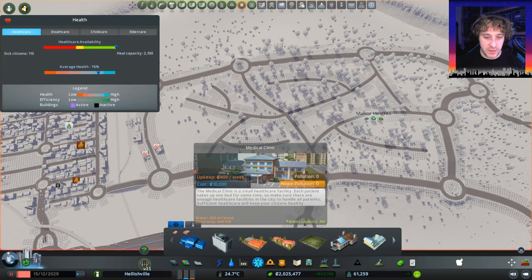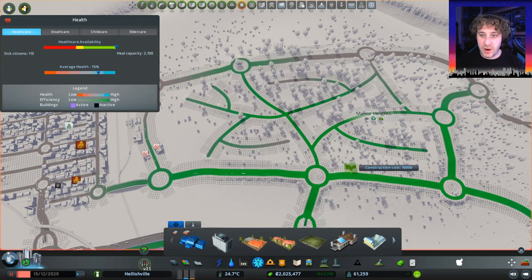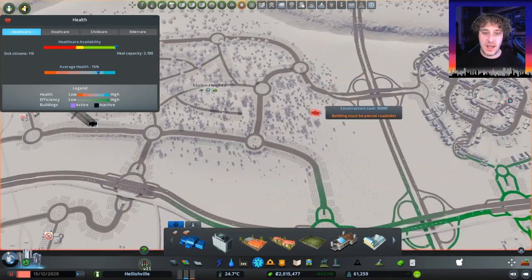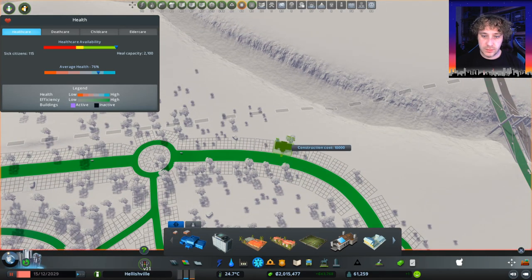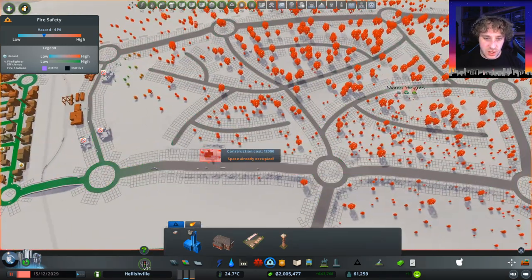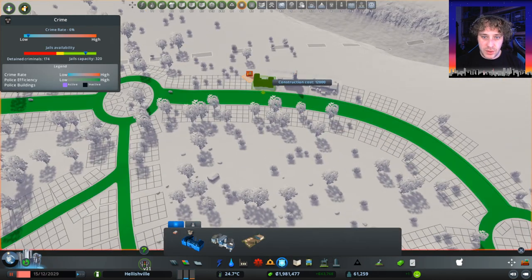Next we just need to put in some basic clinical facilities. I'm thinking just on the main road here. If we put it quite close to here it can serve both areas. So on the main road we can have a hospital up here. And let's put one over here as well — it's kind of serving the main area but also a little bit of other places. We'll do the same with the fire stations — we'll put one there and one there. Police departments will do the same too.